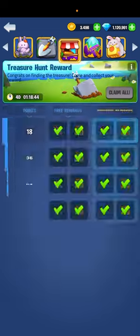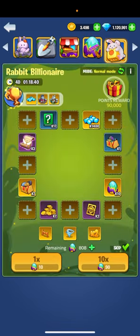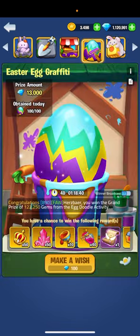Also, don't forget to get your eggs each reset — you get 100 of these to maximize the amount of eggs you can get for the event. Each reset, make sure you hit the Make a Wish button a hundred times.